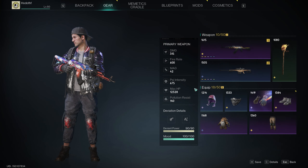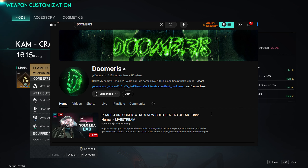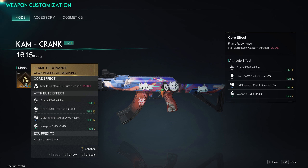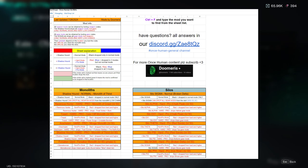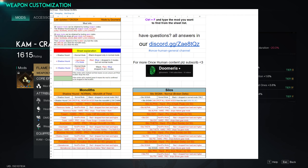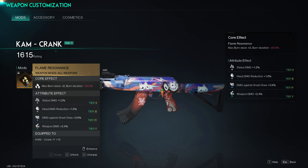Next up are the mods. I'd recommend checking out a YouTuber called Doomerus who has a document listing exactly where to find all these mods — link in description, go sub to his channel. On my AK and sniper I'm using Flame Resonance: max burn stack plus 2, burn duration minus 20%. It increases burn stacks at a slight sacrifice of duration, but the damage output is huge. I've seen other builds using different mods here that haven't got the same output. Flame Resonance is hard to get as it drops from a boss on hard mode, but I'd highly recommend it.